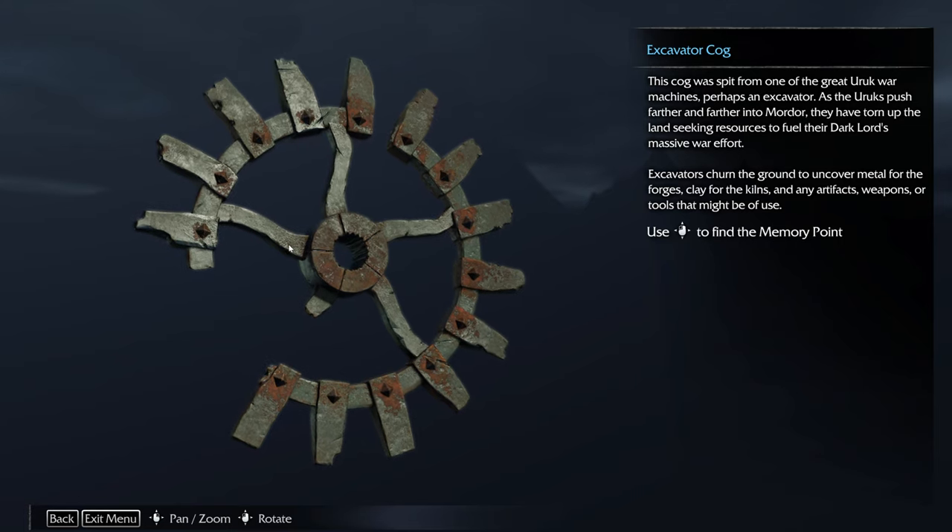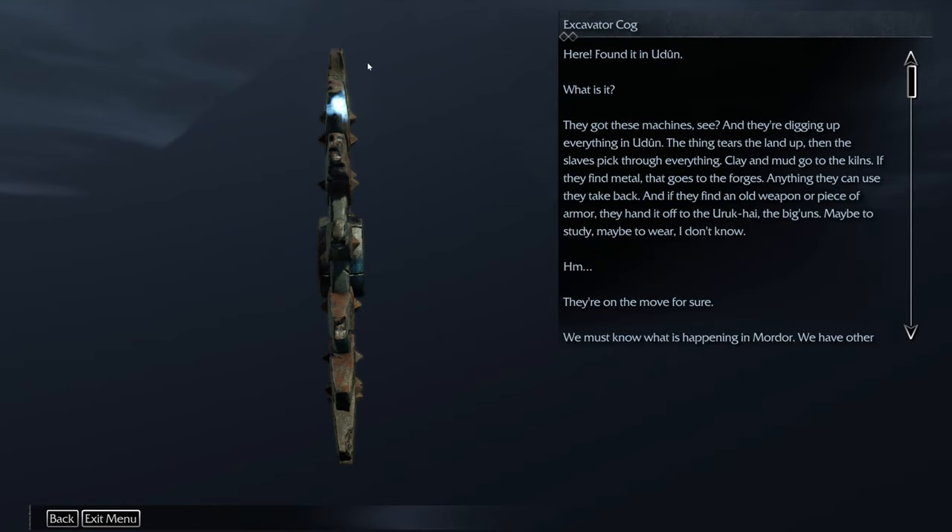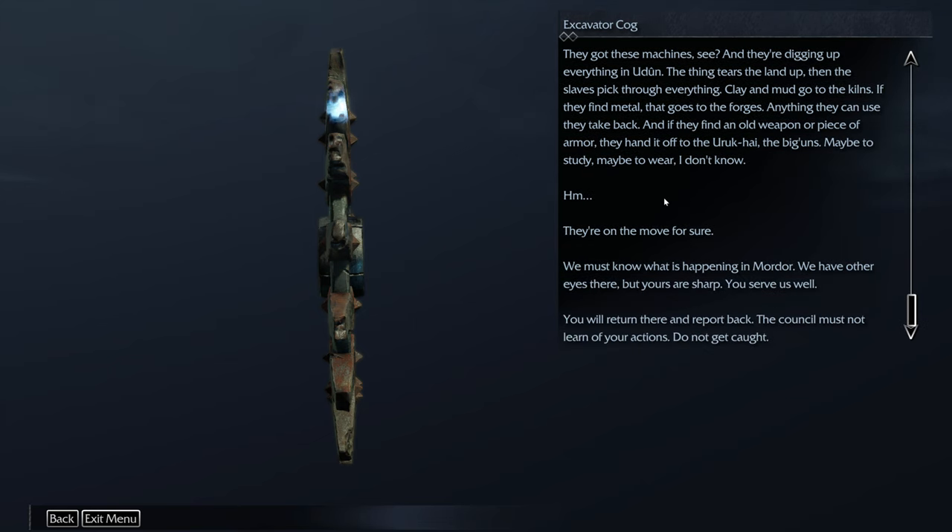Excavator Cog — just pause and read this if you want. Found it in the Doom. I got these machines — they're digging up everything in the Doom. The thing tears the land up, then the slaves pit through everything. Clay and mud go to the kilns; if they find metal, that goes to the forges. Anything they can use they take back. If they find an old weapon or armor, they hand it off to the Urukai — the big ones — maybe to study, maybe to wear.